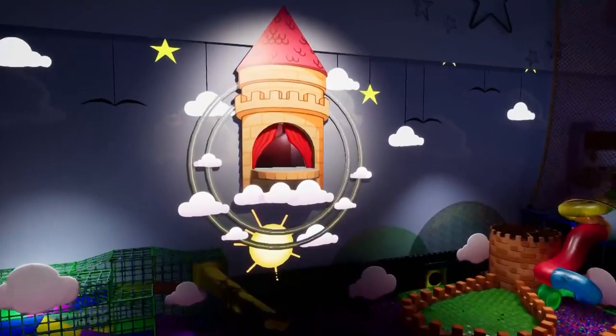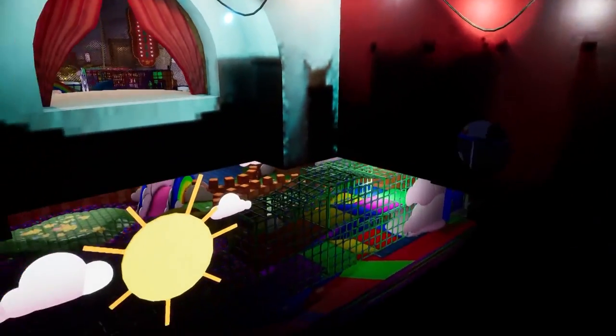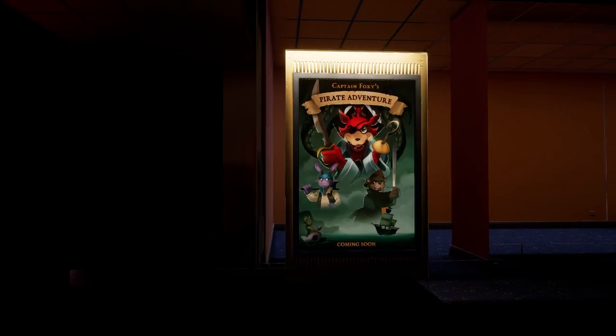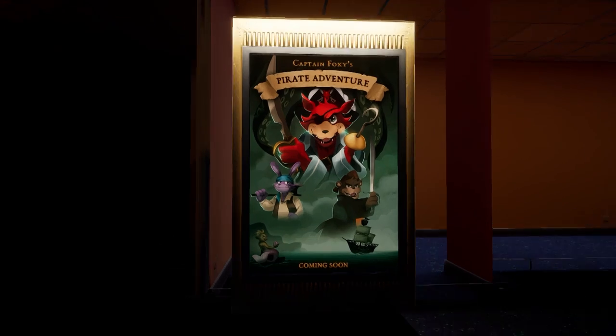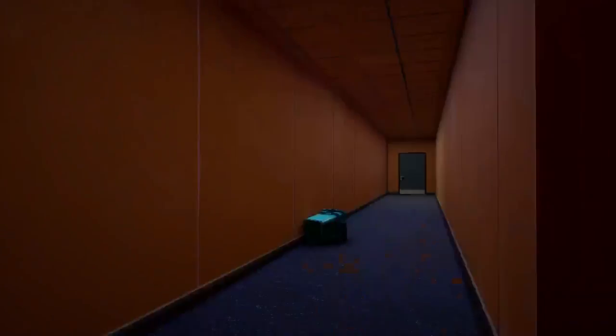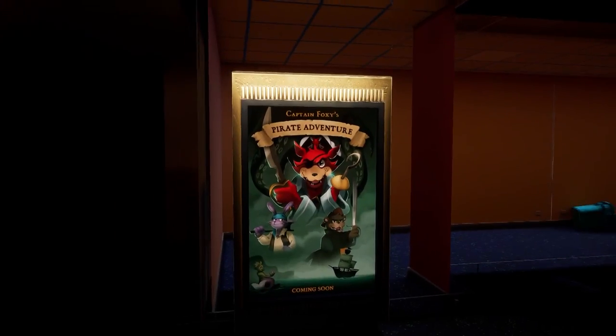I heard something about Sundrop having a room of his own, which in a way he does — it's just missing a floor, and the door leads... wait, what the heck? Oh my goodness. He's got his own hallway. His door is just on the other side of this poster. I wonder if at one point you were meant to be able to get in here, but they scrapped it near the end.